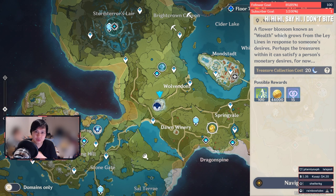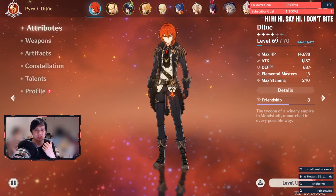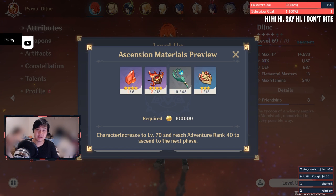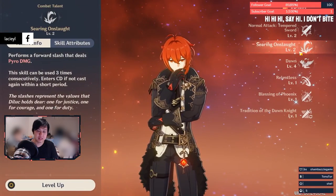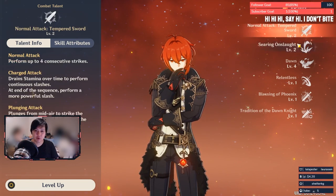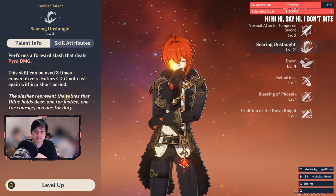Number two: your resin may be better spent elsewhere even on lower priorities. For example, my Diluc is level 69 — his next character ascension would take at least six boss runs, equating to 240 resin. However, if I used that 240 resin to boost my level 2 talents instead, that equates to 12 talent book runs, which could get both skills to level 4 — a better DPS increase than farming something I don't actually need right now.